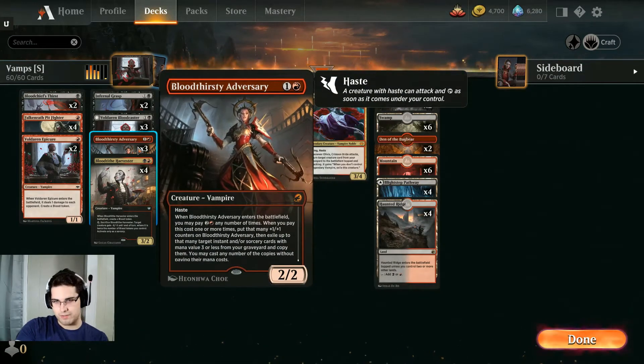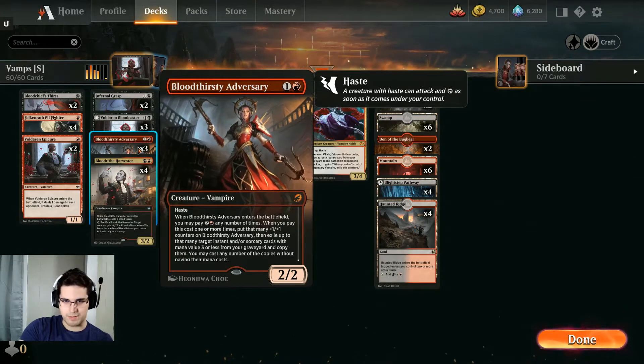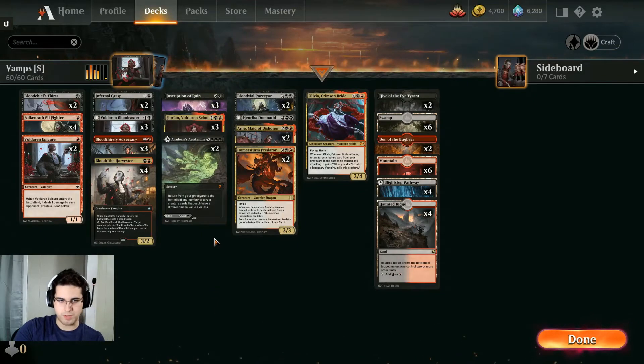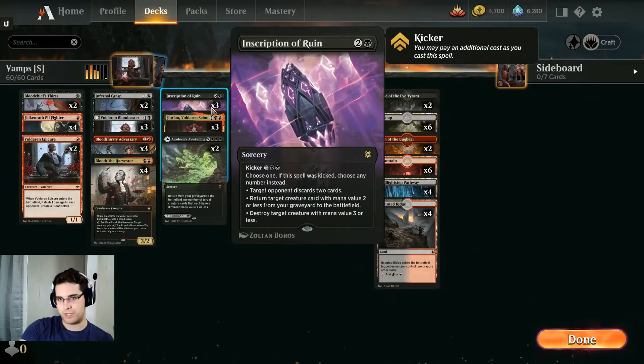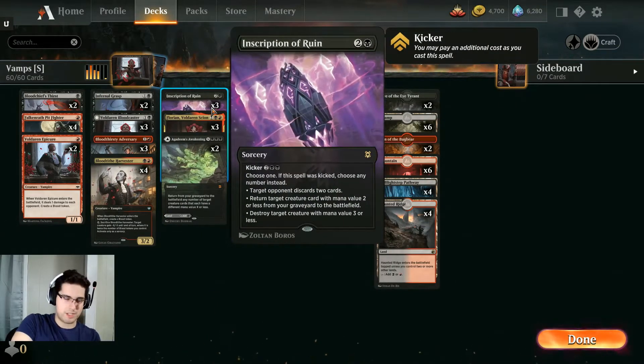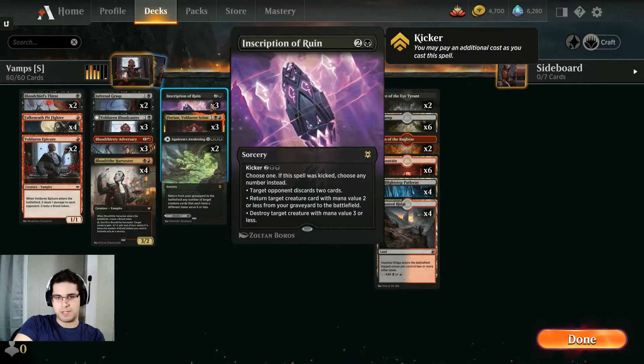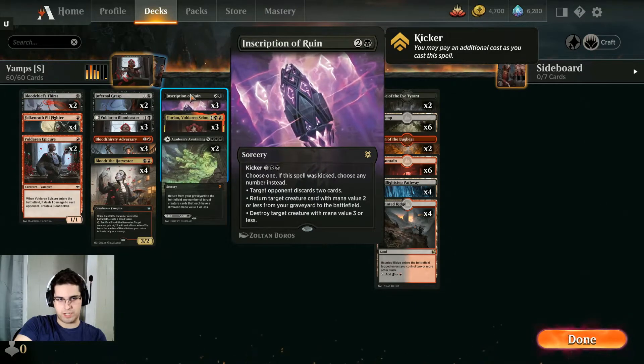Bloodthirsty Adversary, not from Innistrad, but one of the better vampires in Standard at the moment. It has haste and can flashback your removal spells. I also have Inscription of Ruin as one of our removal spells — definitely not the most efficient removal, but it doubles as a Mind Rot in the control matchups, so that's why I'm preferring it here.